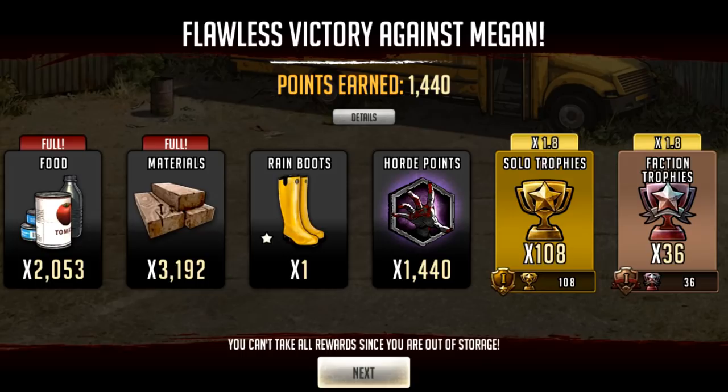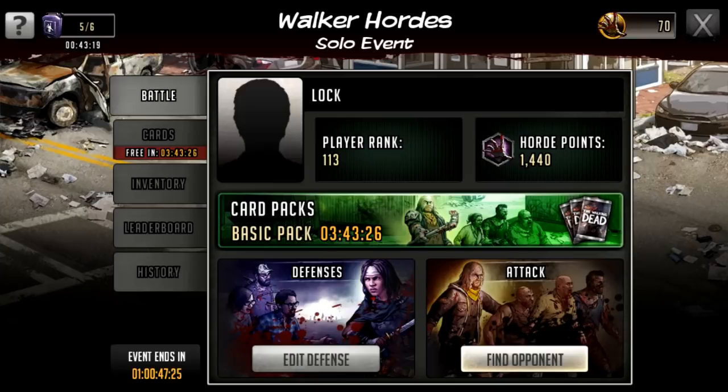Once I click next I can just keep attacking. You get six energy in the top left corner, and energy works exactly like raids — six energy with a 45-minute per energy cooldown. That's exactly like raid tournaments.